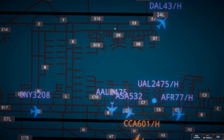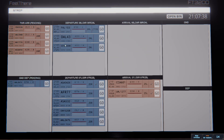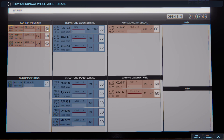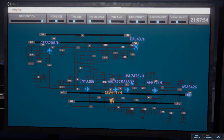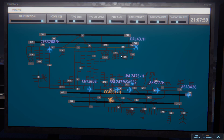Los Angeles tower, United 5940 on final 24R. Los Angeles tower, Endeavour 3536 on final 25L. United 5940, runway 24R cleared to land. Endeavour 3536, runway 25L cleared to land. Runway 24R cleared to land, United 5940. Delta 43 heavy, runway 24L, line up and wait. Runway 25L cleared to land, Endeavour 3536. Runway 24L line up and wait, Delta 43 heavy.